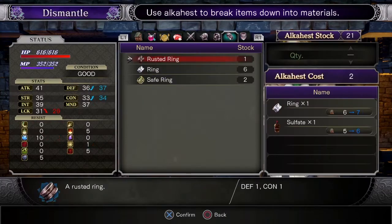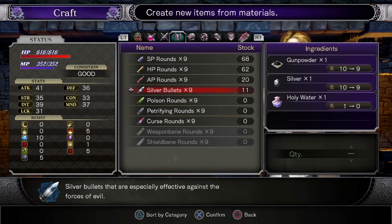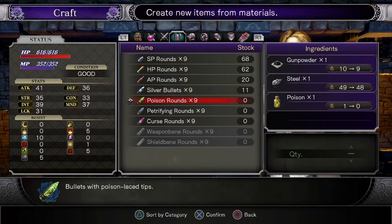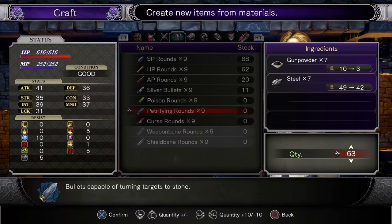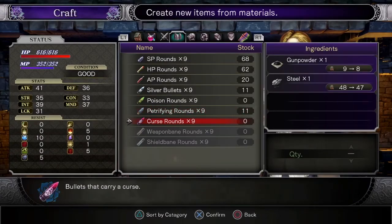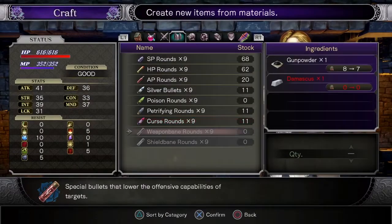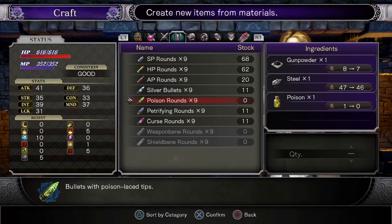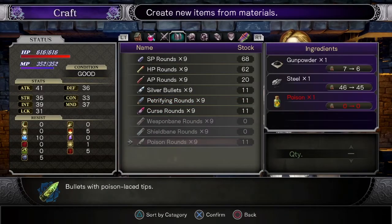I'm going to go to dismantle and see if it gives me the ability to take it back — no, okay, that sucked. It only cost us the holy water and we can just buy those. For poison bullets we need gunpowder and steel. We can keep going until maxed out but I'll go with the standard. Got 11, and curse bullets — same thing, 11 rounds. Not bad. The next one we need is Damascus steel, and we haven't run into an enemy that drops that. I'll make the poison rounds anyway — 11 rounds of poison rounds.